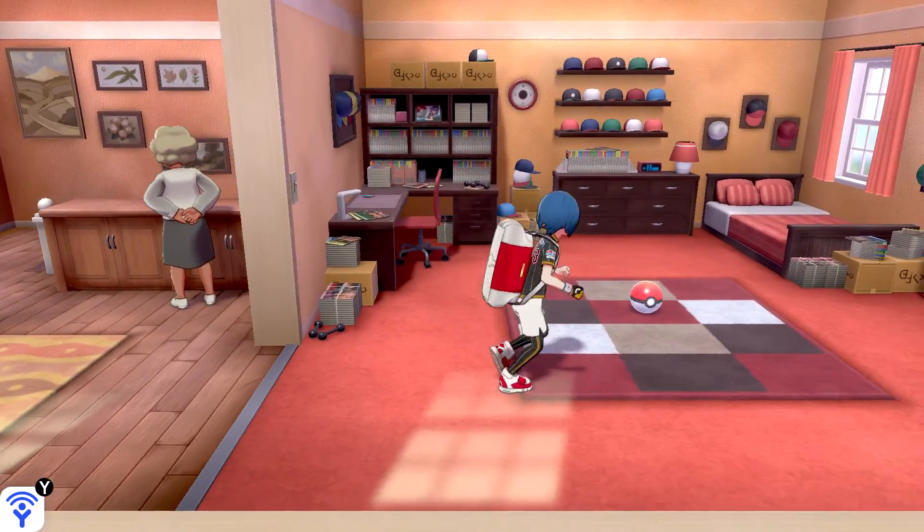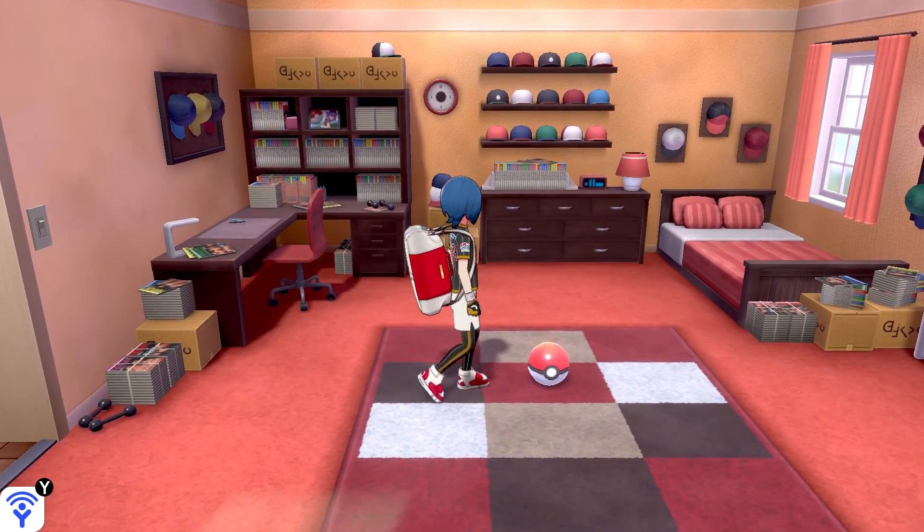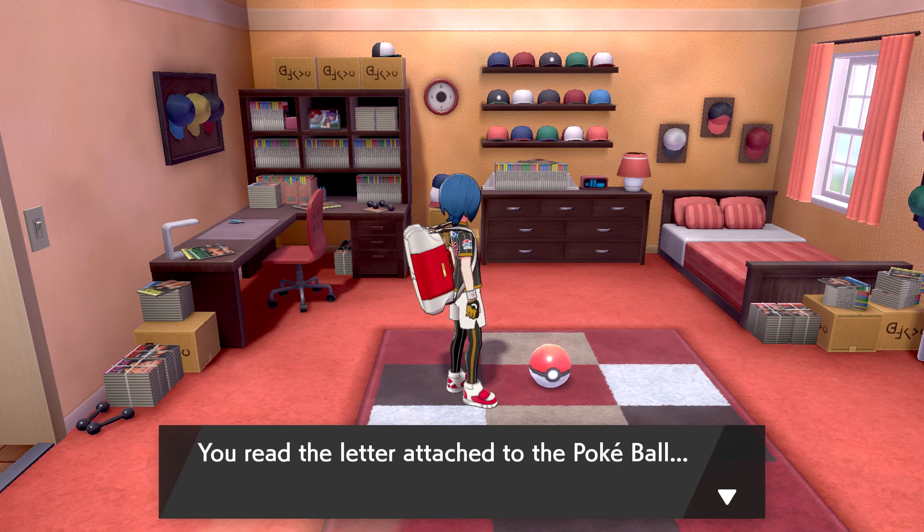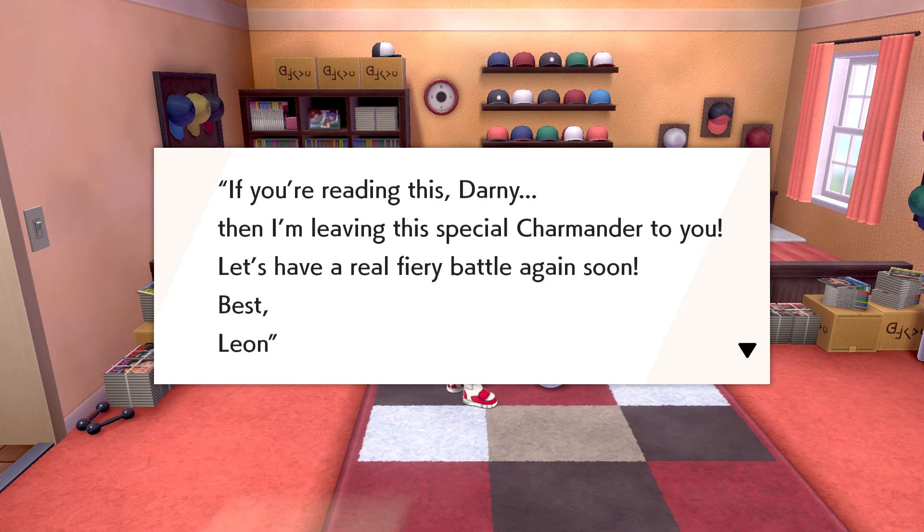If you come to Hop's and Leon's house, in Leon's room, there will be a Pokeball for you — a Pokeball with a Charmander in it. You read the letter attached: 'If you're reading this, Donnie, then I am leaving this special Charmander to you. Let's have a real fiery battle again soon. Best, Leon.'